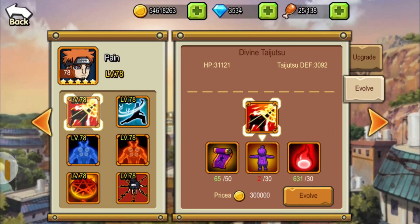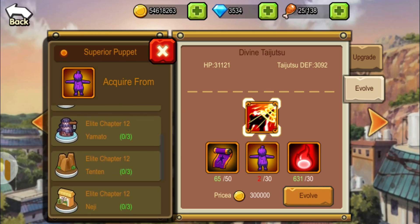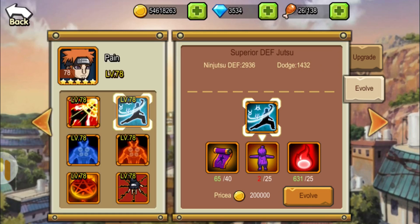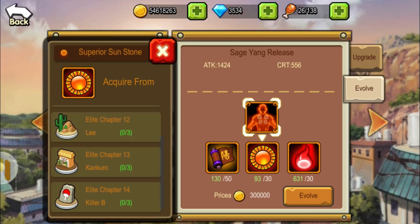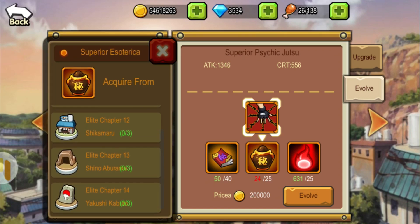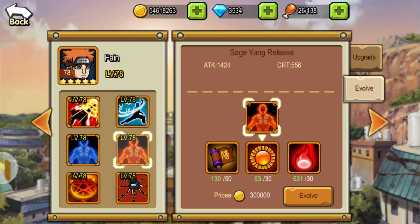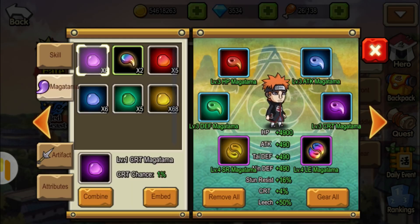For his materials for evolving, for his gears we have almost all on chapters 11, 12, 13, and 14 for the orange gear and orange borders. All of them are mostly on elite chapters 11, 12, 13, and 14, so you could level up his gears fast.